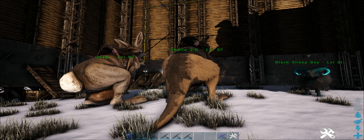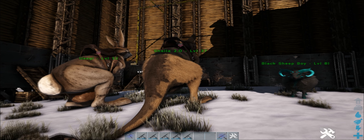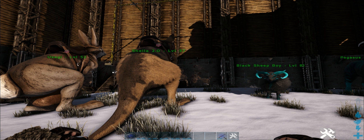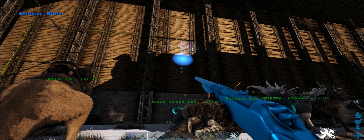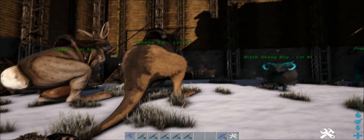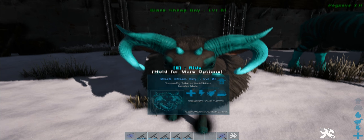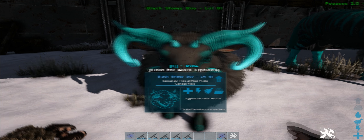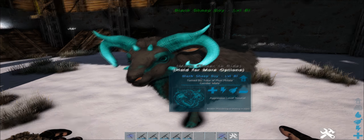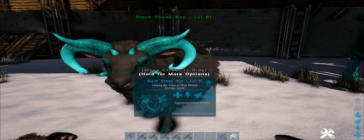And of course we've got Sheila 2.0 — that's the second Sheila I've had. The first one I accidentally killed using the admin blink rifle. I was trying to break things quickly and accidentally shot Sheila, so she died and I had to replace her. Black Sheep Boy — that's a reference to a song by My Enemies and I called Black Sheep. Appropriate. It's a pretty strong sheep, actually. Not very fast, but it's strong enough to look after itself.